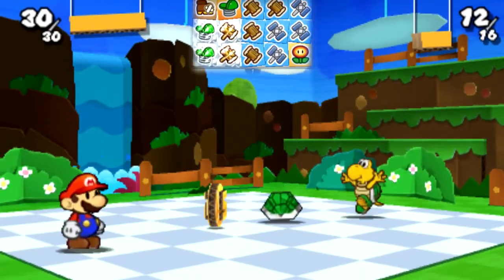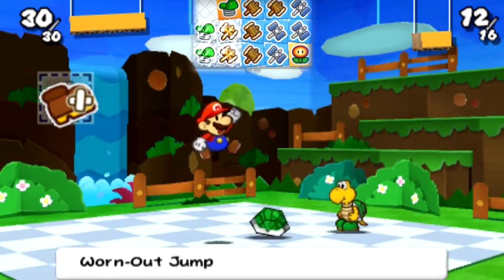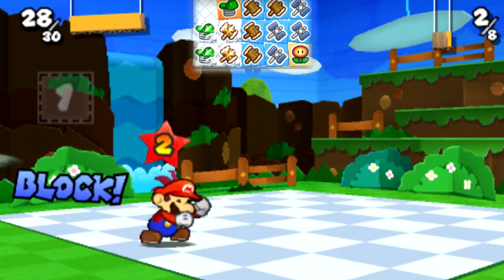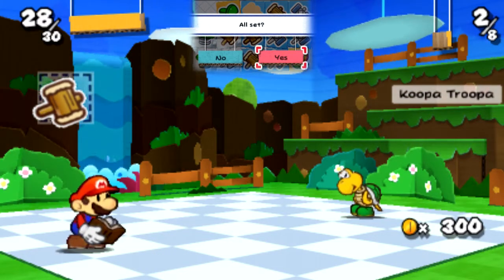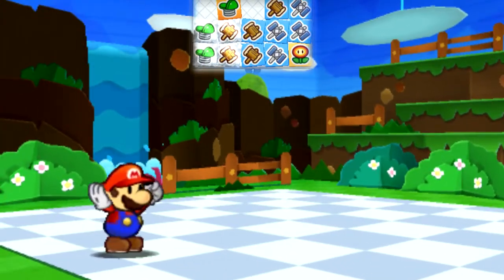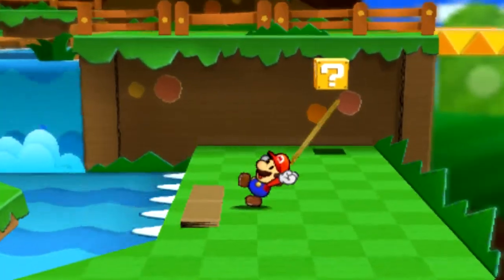Got some Koopas here and I am really lacking in the jump department. I do have plenty of hammers though. I find getting an excellent rating with the hammer is way harder than with the jump. With the jump I can get an excellent rating like 95% of the time, but with the hammer I can only get it like 25% of the time. See, that time I only got great. Still not excellent. The timing for it is way more precise than the timing for the jump.